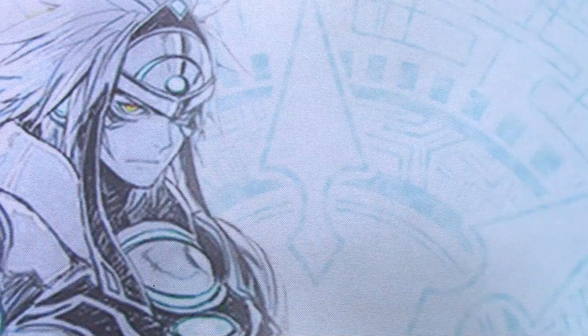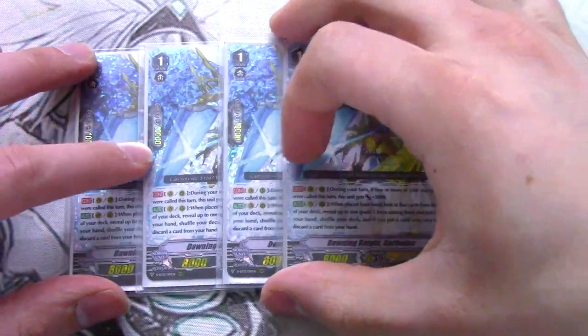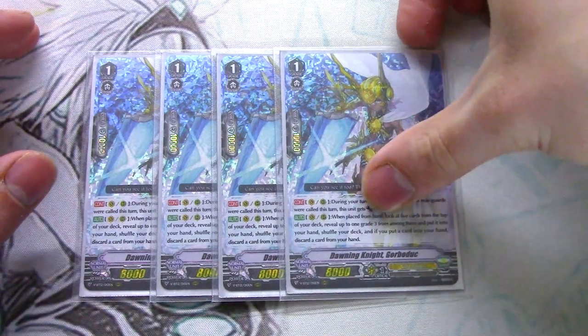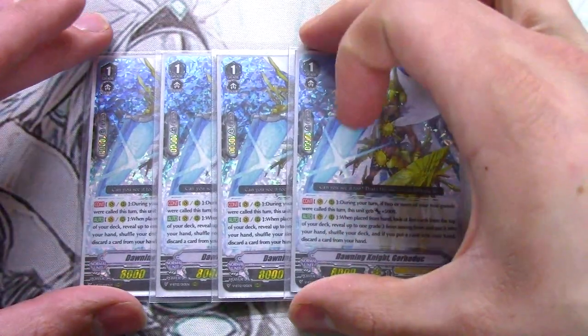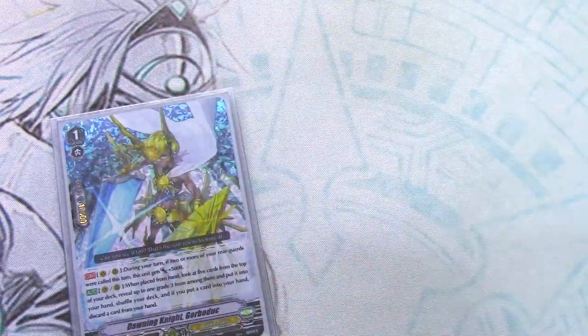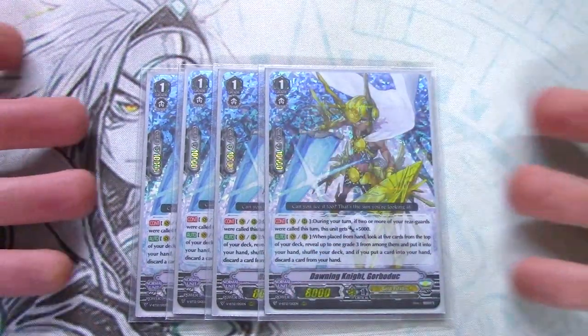Next up for grade ones, grade three searches are great so we keep running them — four copies of Dining Knight Gorba. Vanguard or Rear continuous: if you call two or more things a turn, it gets 5k. Vanguard or Rear, when it's placed from hand: look at five cards from the top of your deck, search for a grade three among them — if you added a grade three, discard a card from your hand and shuffle your deck. Obvious alternate ride target to Vortimer so you're never really missing out. You want to find Spectral Duke, find Percival, maybe find Full Cavalier or Pelennor to set up for the turn you plan on killing your opponent.